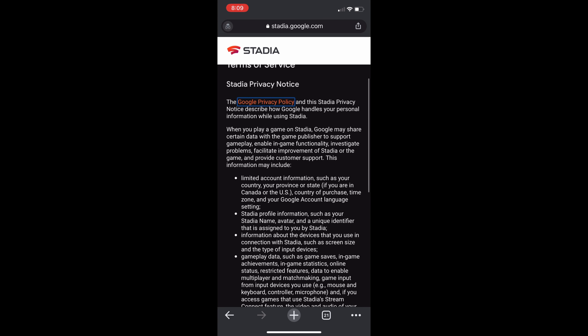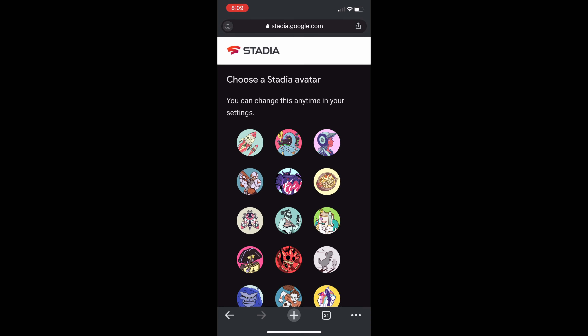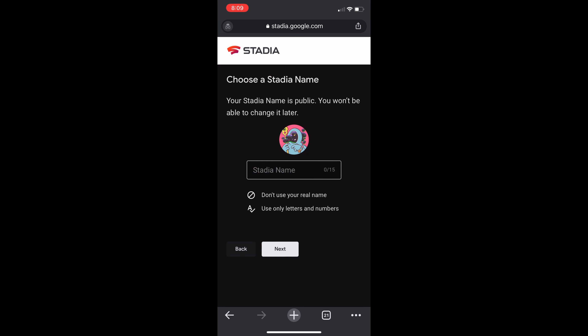If you're wondering why I'm using a Google Stadia account, you'll see later on further in the video. You need to make sure you agree to the terms and service — obviously, you don't need to read it. Next, it's going to ask you to select an avatar. I'll select an avatar and scroll to the bottom.